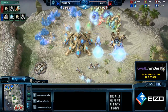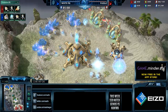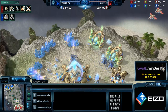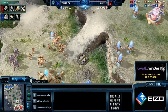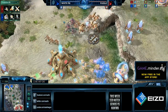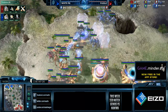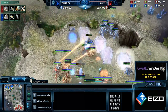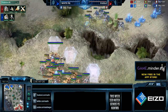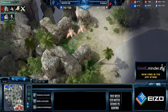Puzzle goes in for the probes. Looking at it: seven to zero in supply, income tab shows 46 to 39 — WhiteRaw actually needed those probes. A massive Blink from WhiteRaw, but the Forcefields are preventing the Stalkers from moving further back. WhiteRaw loses two Stalkers, potentially a third, and immediately backs off. That was a very costly scout from WhiteRaw.